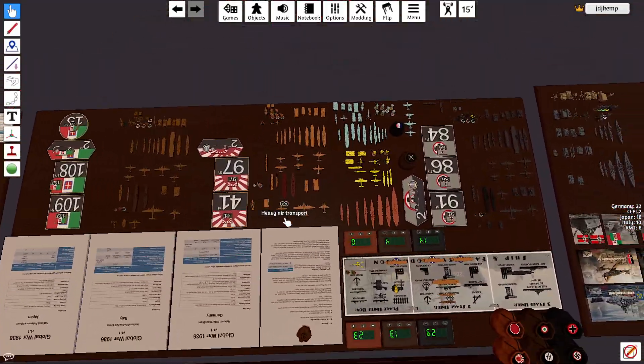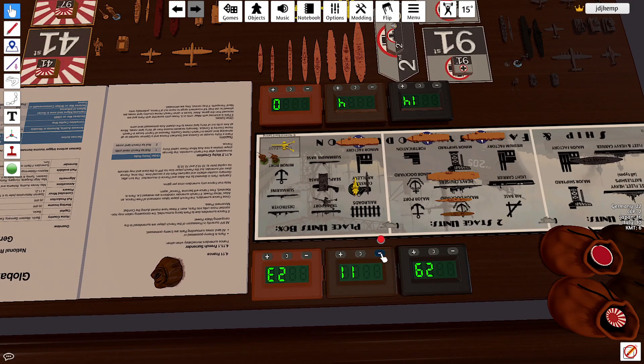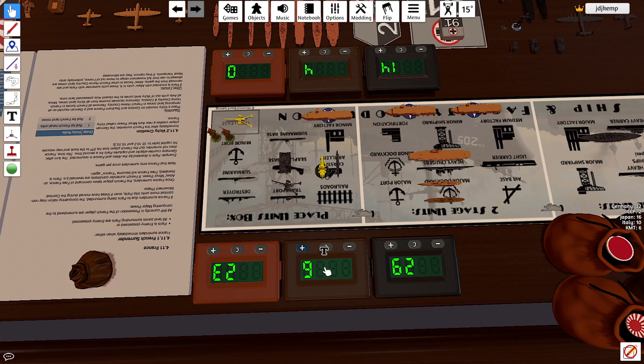Italy is spending $4 on two militia upgrades and is going to lease the Nationalists an artillery, so that will be $7 that they spend. We're going to go with $6 in the bank, and then they will collect at the end of the turn to have $16 left in the bank.